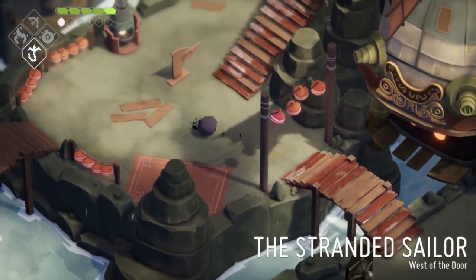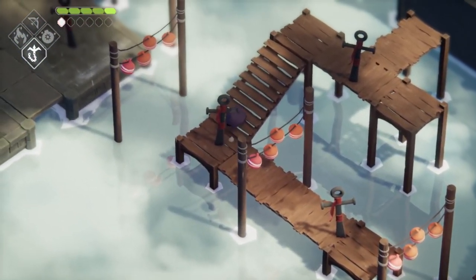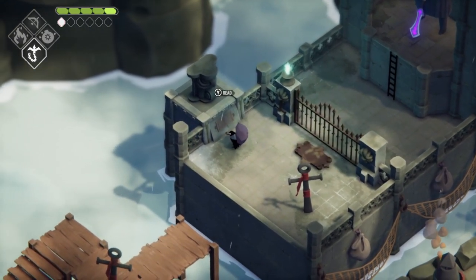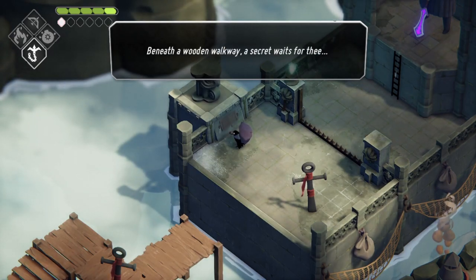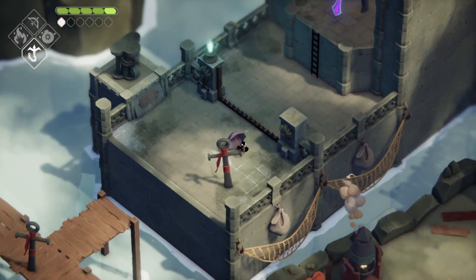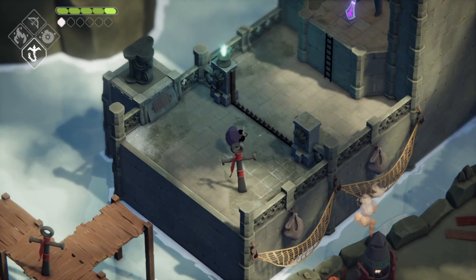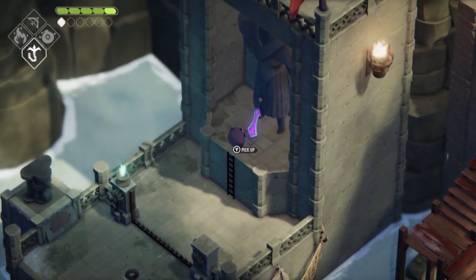Because actually, in this town, thanks to our new ability, we can actually do quite a lot of things — like activating the switch. Reading this text: 'There are weaknesses in the walls that the eye can't see. Beneath the wooden walkway, a secret awaits for thee.' Do you guys still remember those switches that I activated while traveling through the region? When I was saying I'd do it later, and then just went ahead anyway?